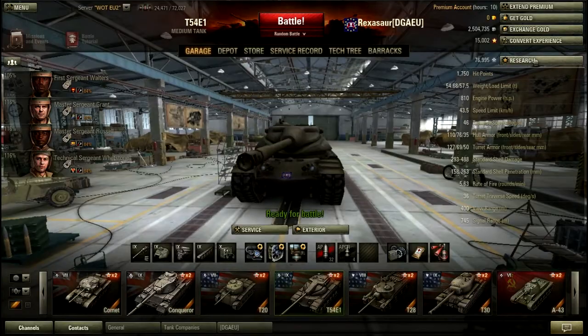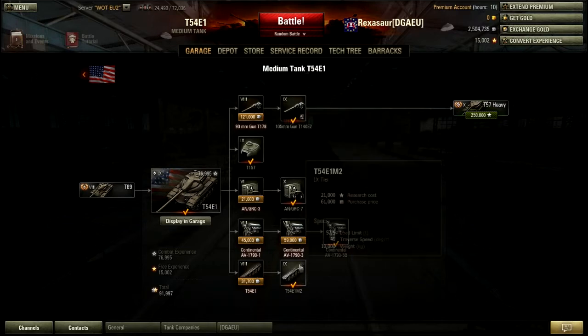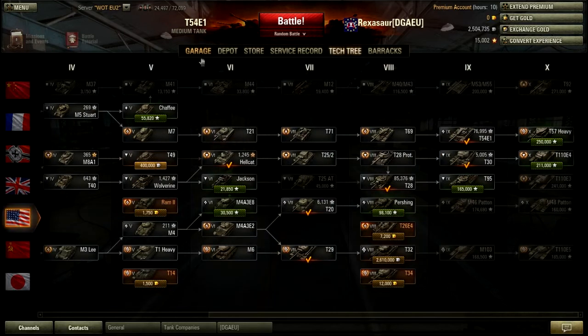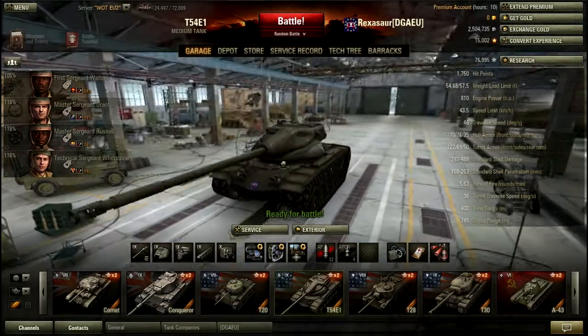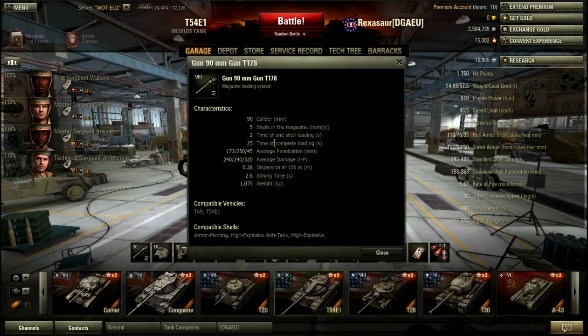Now the gun. There are two guns on this - you need the tracks before you get the top gun, which is a pain. The tracks cost 21,000 XP and then the gun costs a further 43,000. The stock grind is the worst thing ever, the most painful experience, because you get the same gun as the T-69 but at tier 9 you do not want 173 pen. On the plus side, compared to the T-69, you have 5 shells not 4, so you do about 1,200 damage per clip, which is reasonable but still not very good.